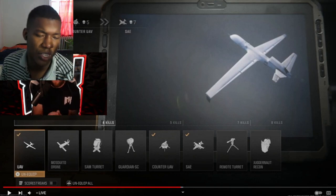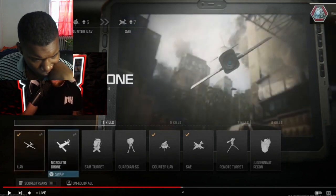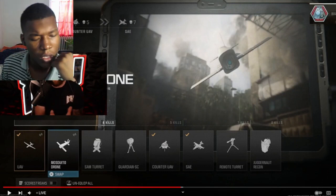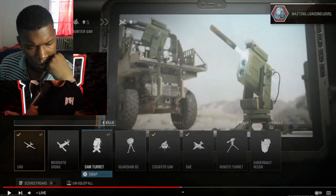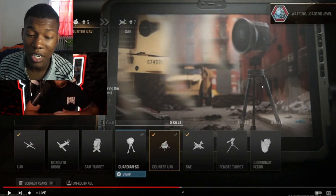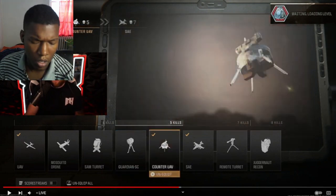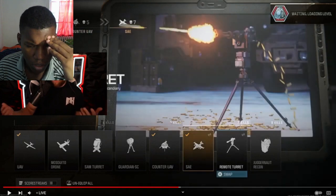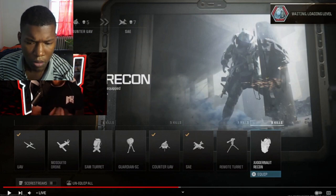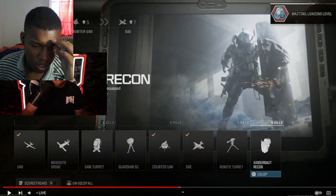Now here are the killstreaks — there are not a lot of them in the beta build, which is a bit disappointing. Of course there's the UAV. Then there's the Mosquito Drone, which we've seen as the Dart Drone in Black Ops games — you throw it and it distracts enemies. The SAM Turret shoots down aerial streaks. The Guardian SC damages people down a certain lane of the map. Counter UAV is self-explanatory. SAE is back from Modern Warfare 2. There's also a Remote Turret and Juggernaut Recon — a Juggernaut with a riot shield rather than a gun.